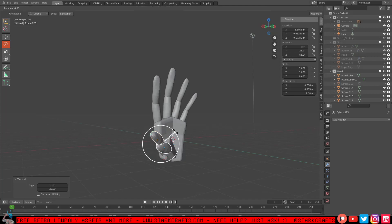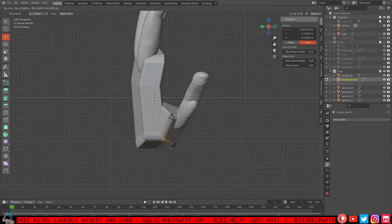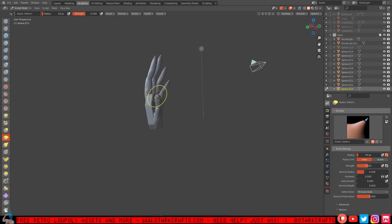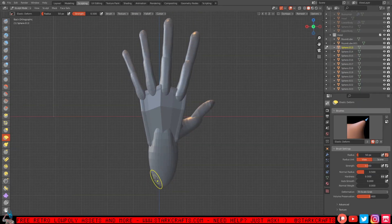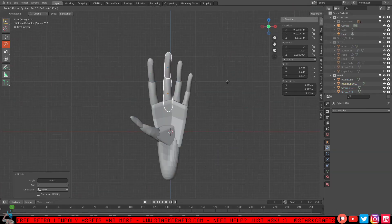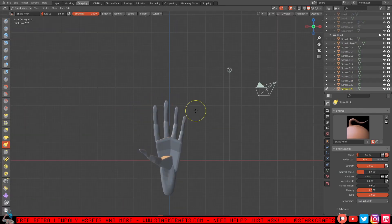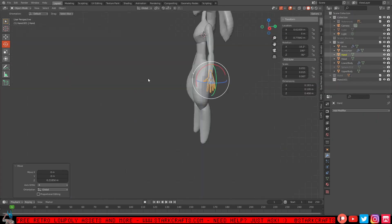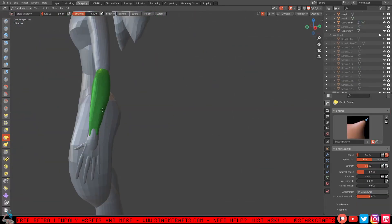Number three: think about the character's backstory and personality. A good character design should convey a sense of the character's backstory and personality. If a monster is meant to be scary, it should feature intimidating and menacing features. If the monster is meant to be comical, it should have features that are whimsical and humorous.